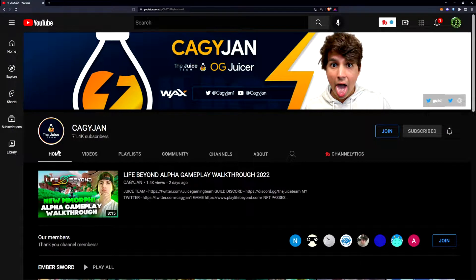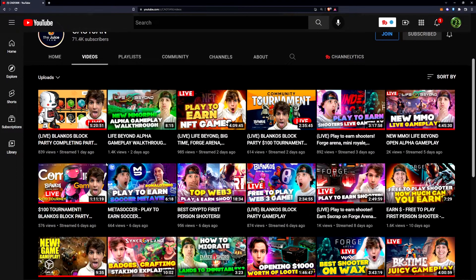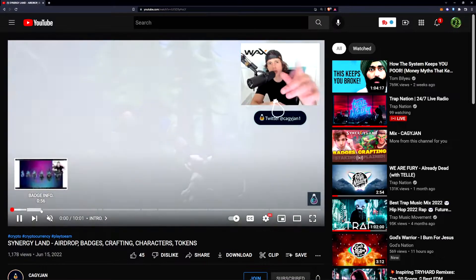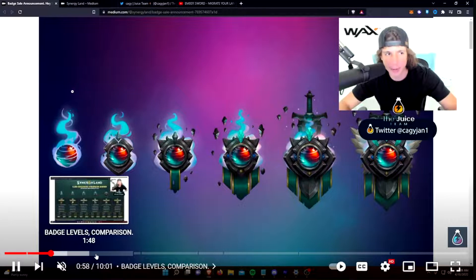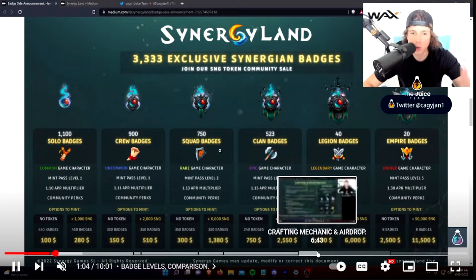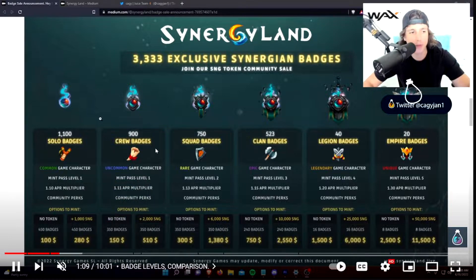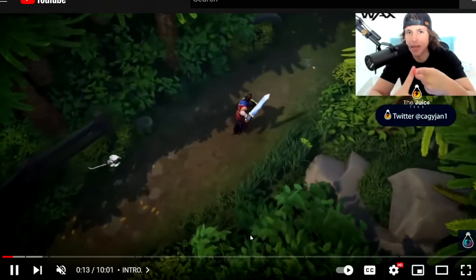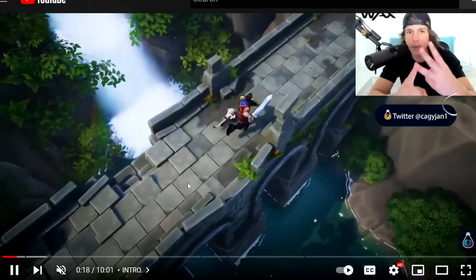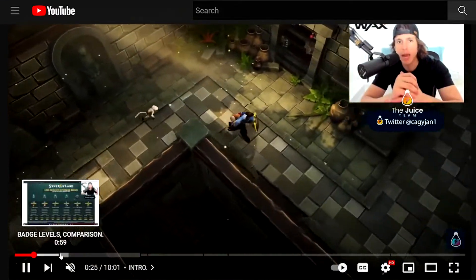If you want to learn more about the badges that Synergyland has to offer, come check out Keggy Jan — he just did a video on the badges. This stuff is next level. He goes super deep into how these badges work: game character utility, mint passes, how to buy the badges, crafting, mechanics, airdrop, and badge levels. This guy is a straight-up legend. Come check that video out if you have any questions on the badges, airdrops, or anything like that.